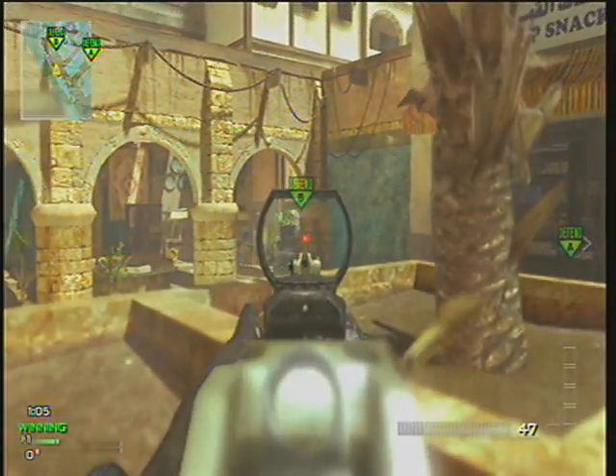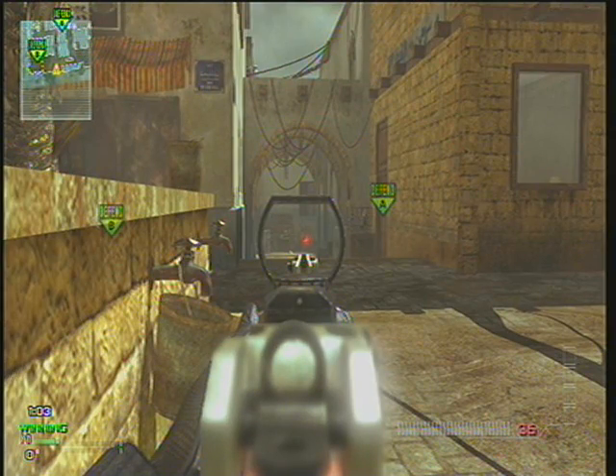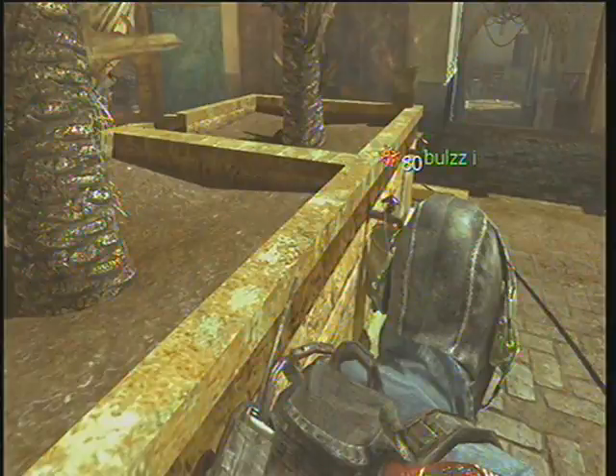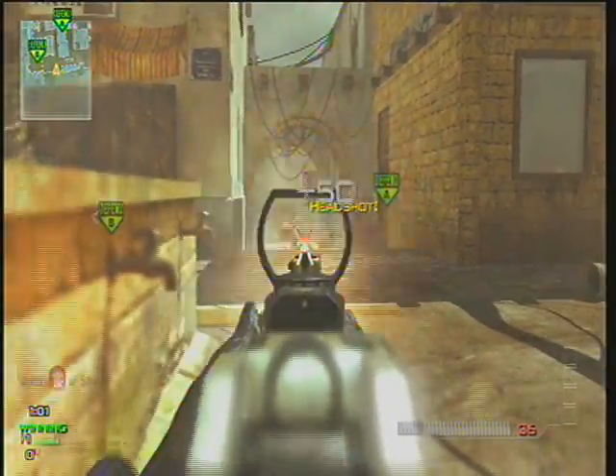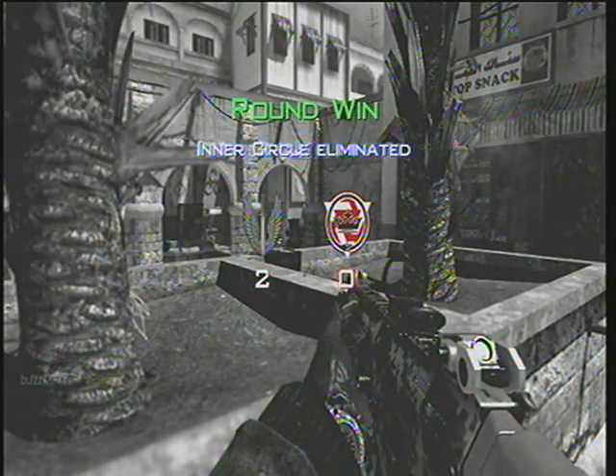I see him planting, get some shots off, but he moves away. I predict he's going to go from B back over here, and since I know there's another guy they're probably going to rush me. I think about it — I know they're not going to come from my right side because if they're over at B they can't get to my right. So I predict they're coming from my left and center, wait on the head glitch, tell my teammates the third is over my left. I predict him going in front of me and get the nice little clutch for the 1v2 win.